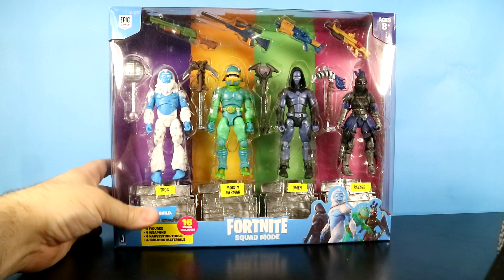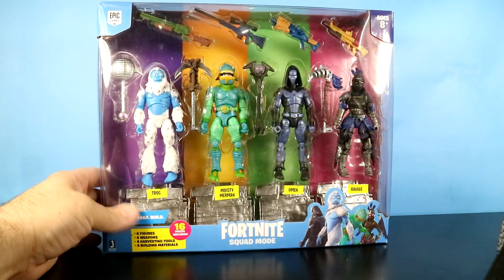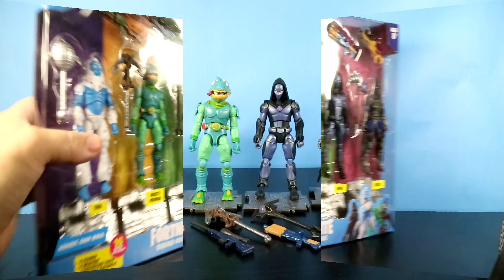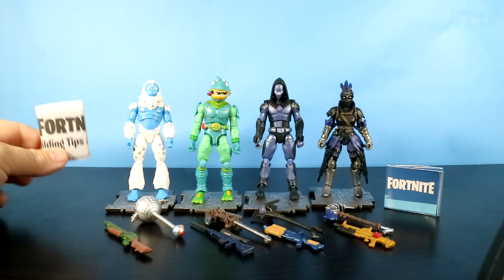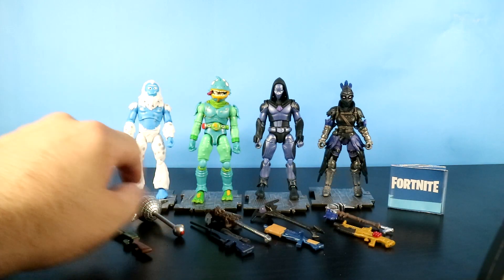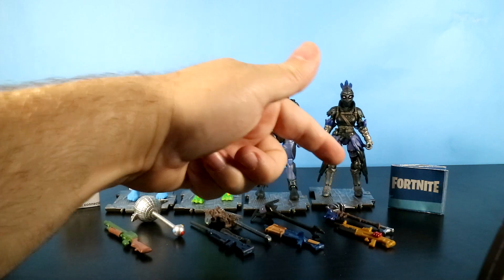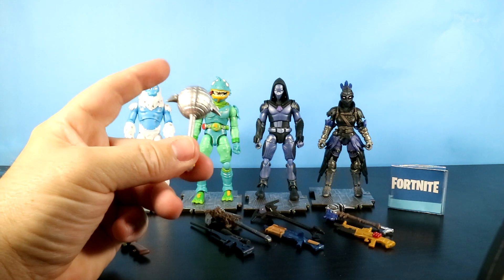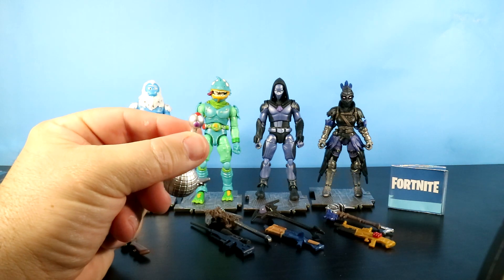It's cool to look at them in this nice shiny box, but let's get the stuff out of it. Here is the set all laid out. We get the building tips and tricks guide, the collector's guide, and the four figures: Trog, Moisty Merman, Omen, and Ravage, along with four harvesting tools. The Disco Brawler has a cool disco ball on one end and a little ball with multicolored dots on the other.